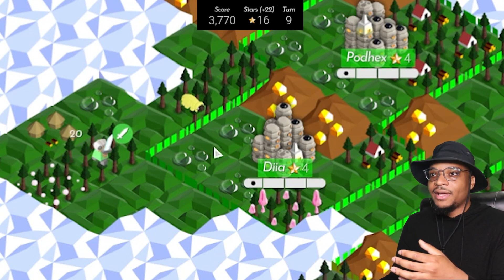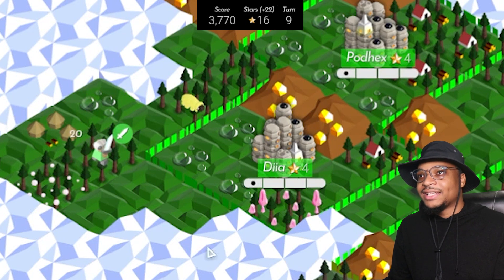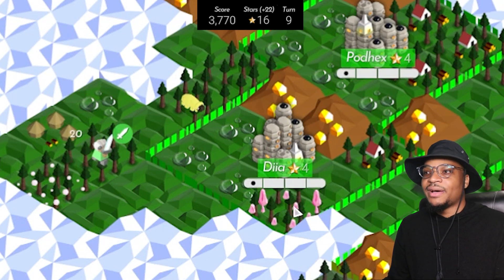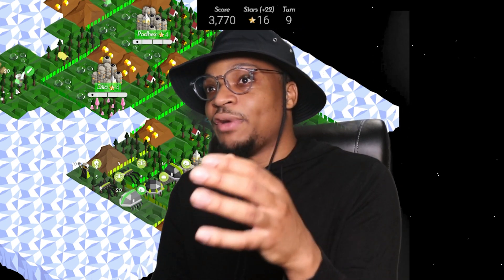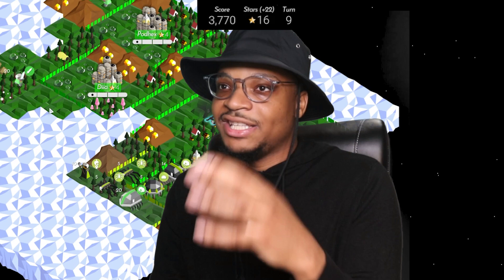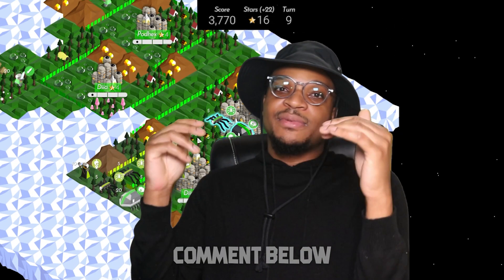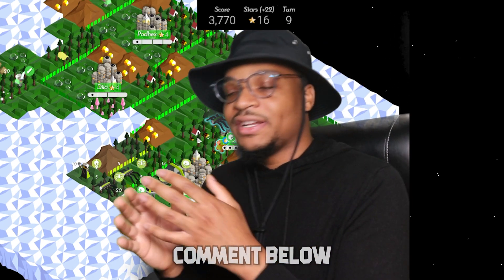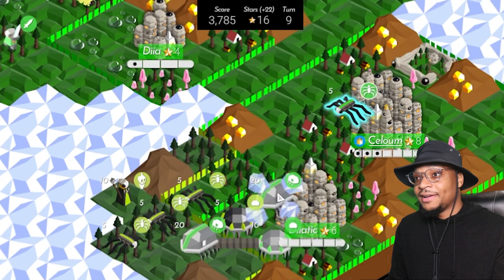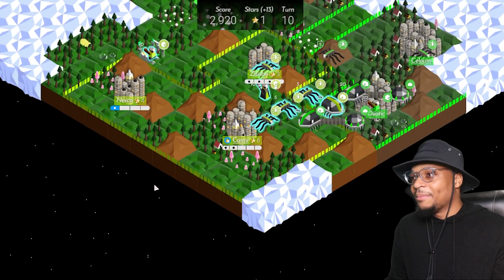What do you think about this decision to send the veteran swordsman this way? I think with all that's going on right outside your capital, maybe be aggressive with that veteran swordsman and apply some pressure — versus using it to expand. Maybe build a centipede or hexapod that'll be better for spanning across the map quicker, and use the veteran swordsman to at least be annoying at whatever villages your opponent has. Drop in the comments what you think about that decision.